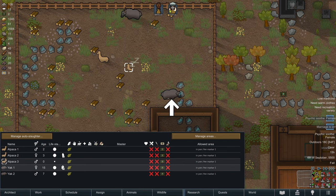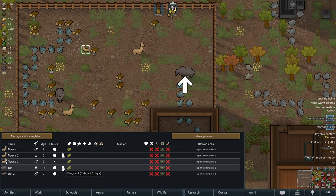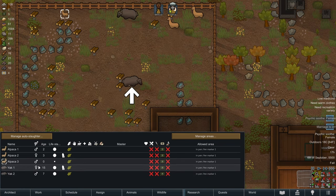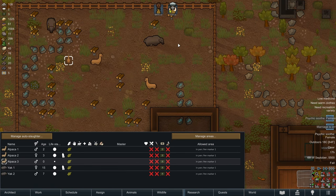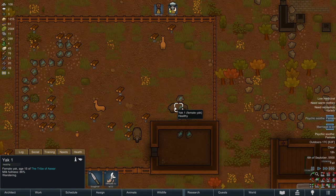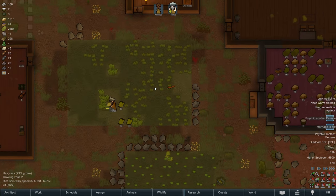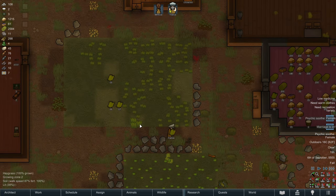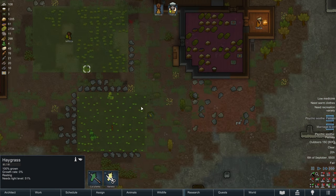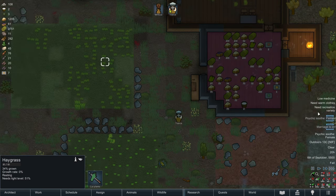This female is actually a little old, so if her pregnancy yields a female, we'll actually slaughter this female when her daughter grows up. But if it's another male, we'll just slaughter the male. We only need one male yak for breeding purposes, but all the others we want to be female because they produce milk. We're finishing the last harvest of hay grass for the season. Fantastic. I don't think any of this other hay grass that's been planted is going to make it before it gets too cold.